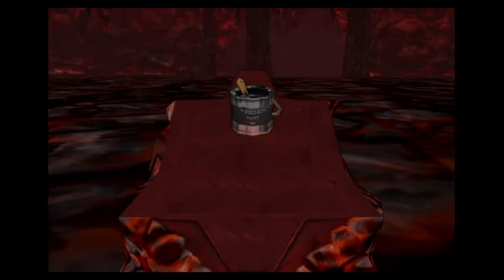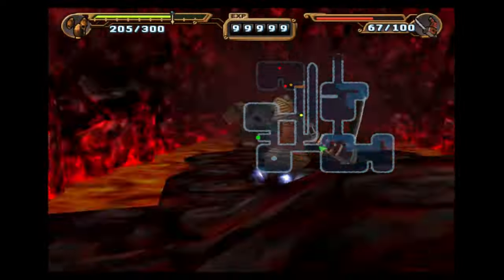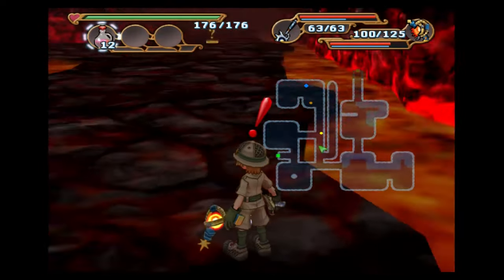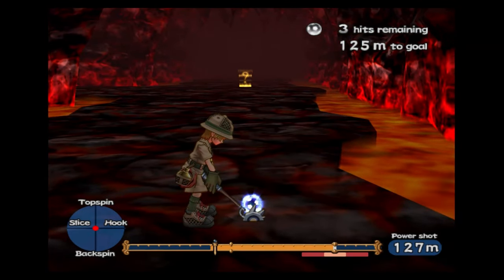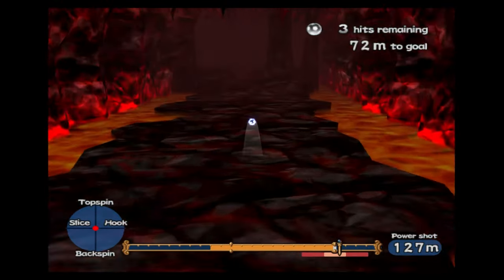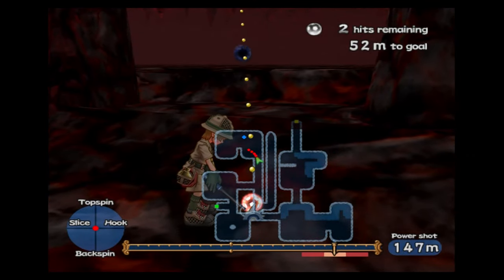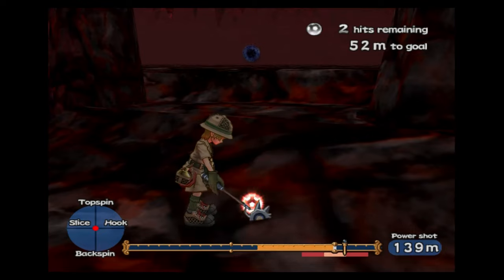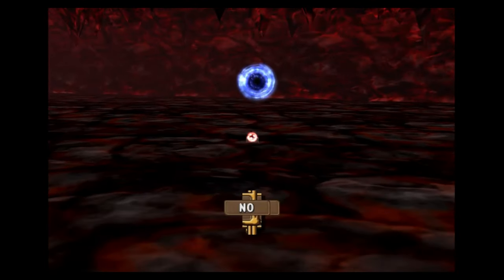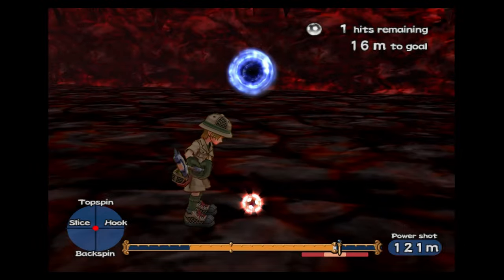We're just going to speed through this floor. We have a decent amount of shots for how far we have to go. Don't want to hit this too hard because we don't want to get it into the lava. I don't want it to hit the ceiling and go out of bounds. We got lucky and the ball is still red. Even if it wasn't, we'd be able to bounce it at this distance to make it turn red again. Chapter Five is done — time to go to Vinicio.